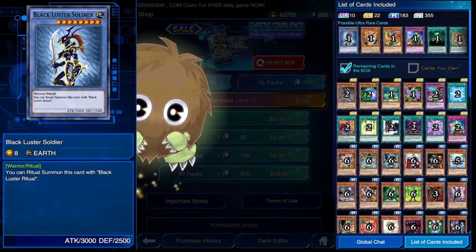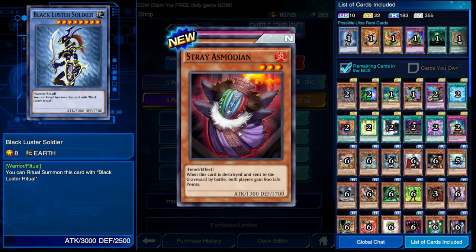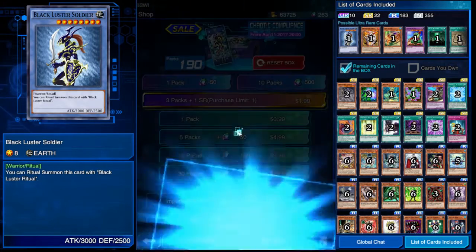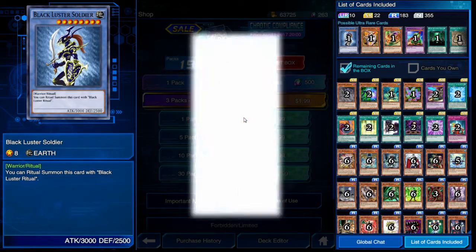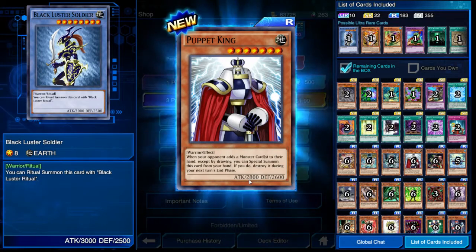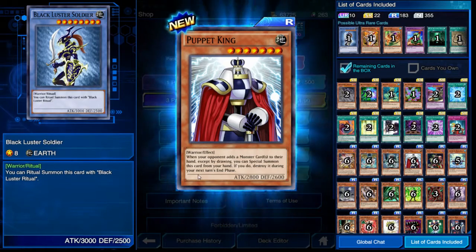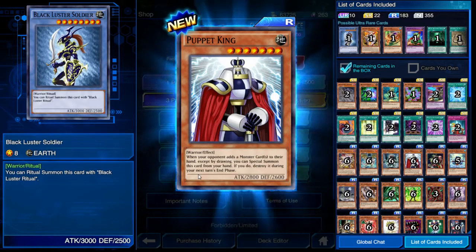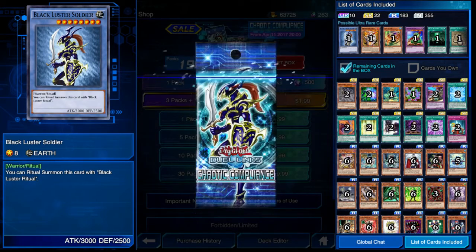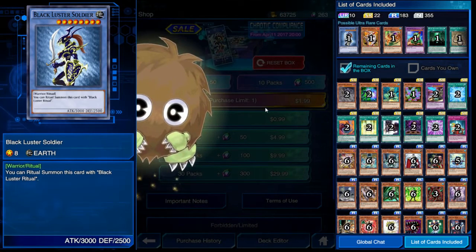Let's see what we get from these ten packs, guys. Hello, Karibo, from the first pack. Telekinetic Shocker - that looks pretty cool. All new cards so far - of course, we're going to get all new cards since I've never opened this set before. Card Shuffle. Puppet King - that looks pretty cool. When your opponent adds a monster card to their hand except by drawing, you can special summon this card from your hand. Never mind, I thought it was going to be something good because Joey looked at me.